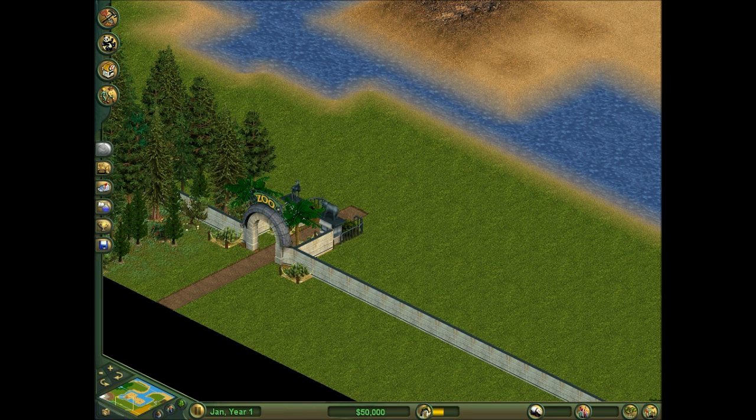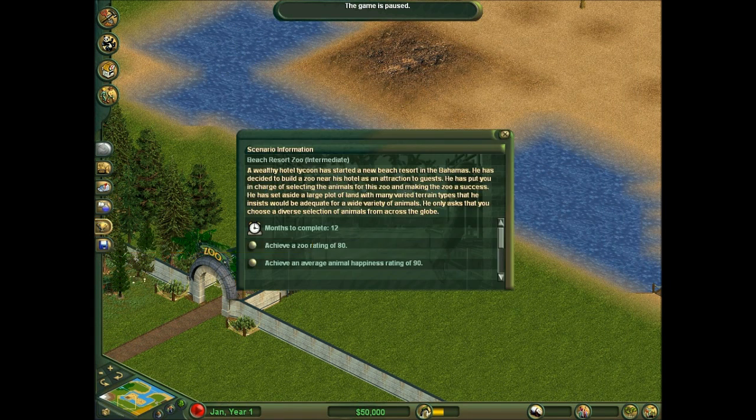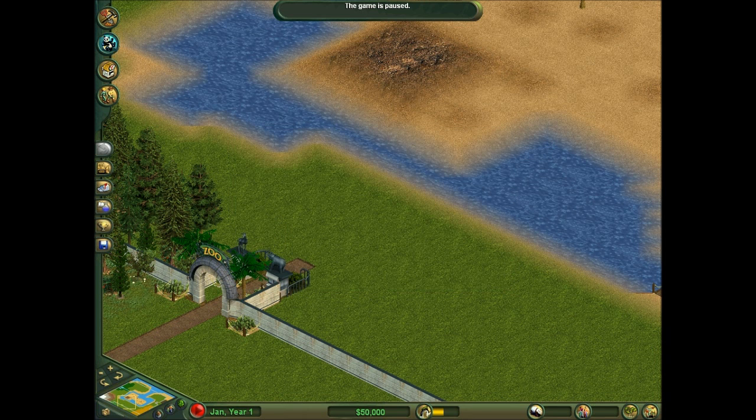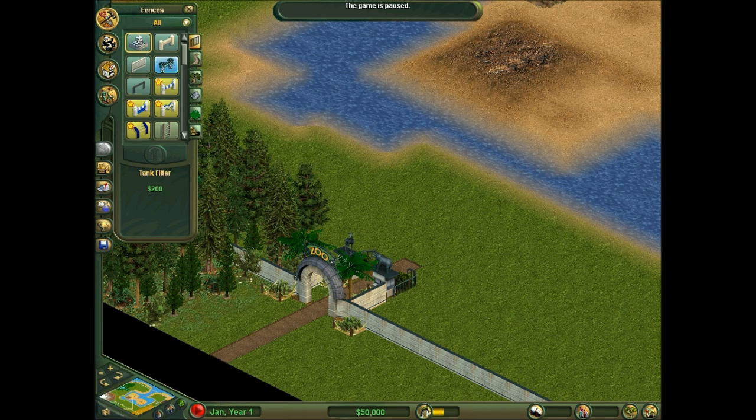Loading. Right, let's pause it straight away. So Zoo Rating of 80: achieve an average animal happiness of 90, earn an exhibit suitability rating of at least 80 for seven exhibits. Exhibit at least two animals from the Arctic, two from Australia, two from South America, two from North America, two from Eastern/Southern Asia, two from desert North America, five animals savannah in Africa.